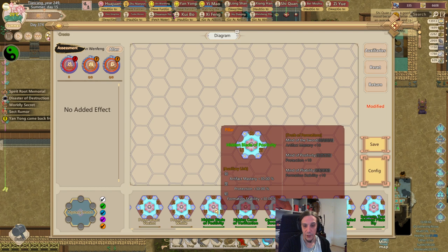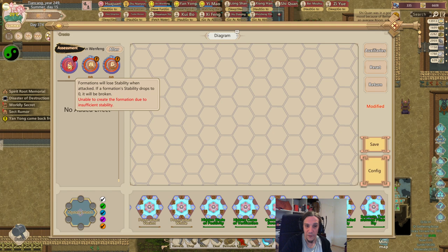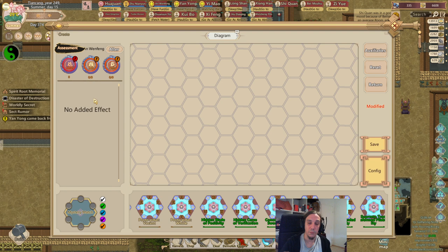The green ones have the stats which are actually interesting for us. But before we go building a formation I want to talk about the base stats a little more. A formation has a certain stability, and when the formation gets attacked the stability drops — once it's gone the formation is broken. The main idea of a formation is that the pillar is being strengthened by other cultivators which give it power.